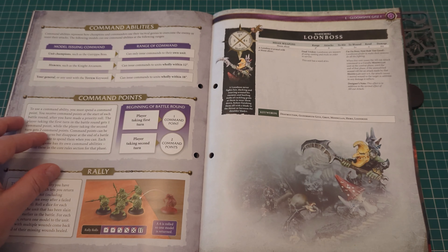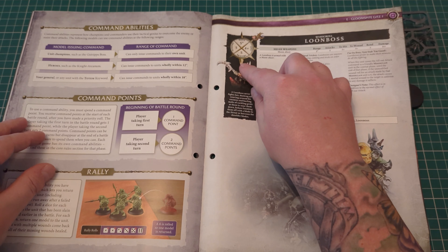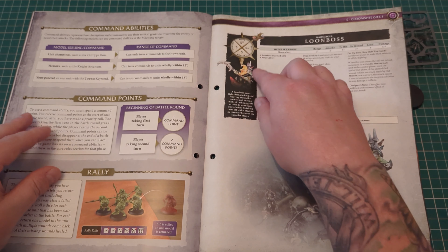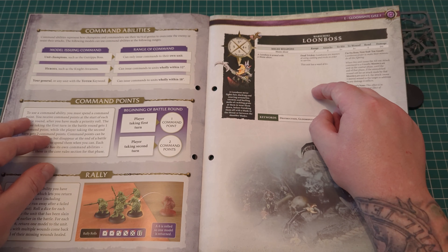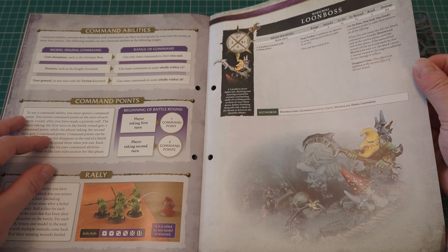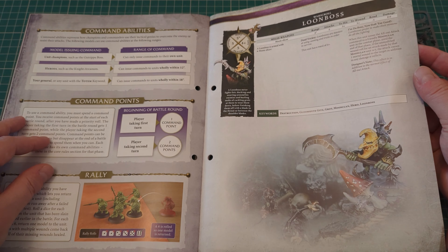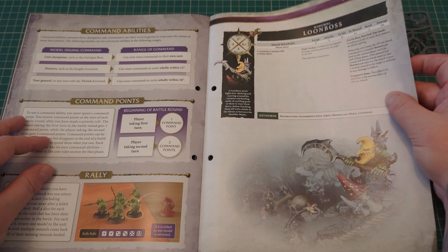Here's the War Scroll for the Loon Boss. He's got a movement of 5 inches — well, he's only a little git. He's got 5 wounds — a little strong git. He's got 5 bravery and a 4-plus save. His only weapon is a Moonslicer, with a range of 2 inches, 5 attacks, 3-plus to hit, 3-plus to wound, minus 1 rend, and damage d3. Which is quite nice, especially with 5 attacks — he's going out swinging. As a hero character, he'll be getting some extra bits and pieces as well.